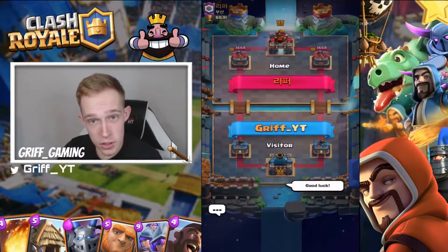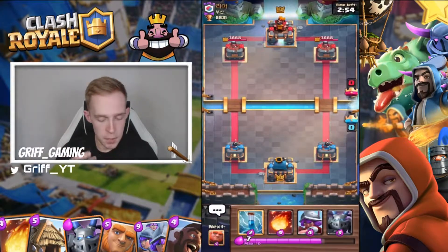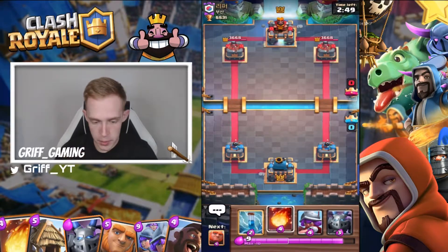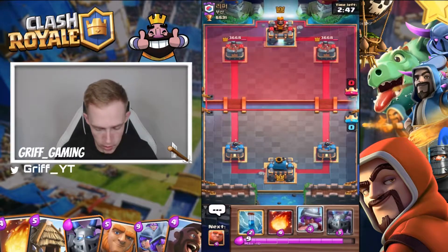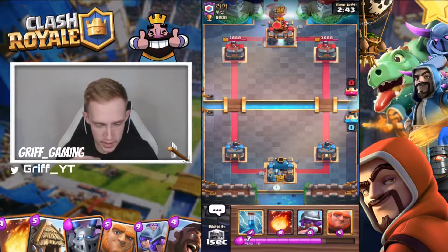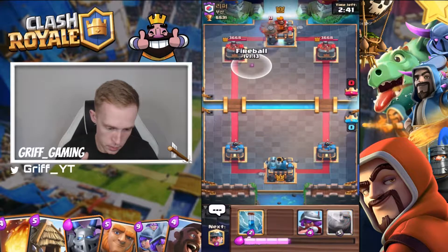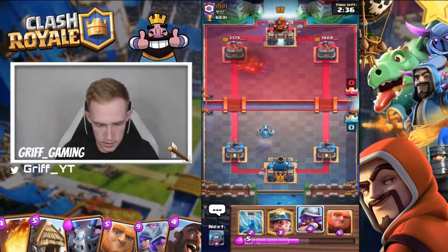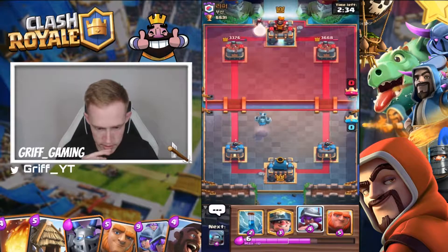Giving this guy some good luck to start the match. Unfortunately my mega minion is only level 12 but we'll see how we do. I've got an okay starting hand — unfortunately we don't have miner, which is probably the best starting win condition. So potentially playing fireball bait, but I'm going to take it and see.